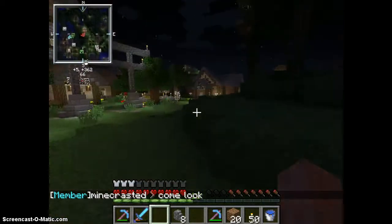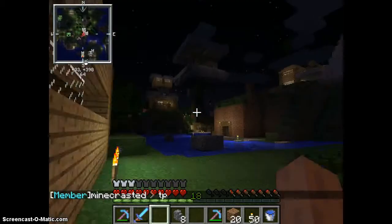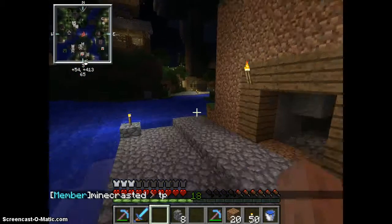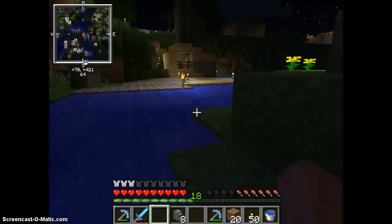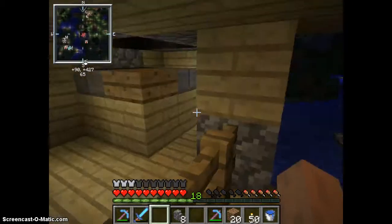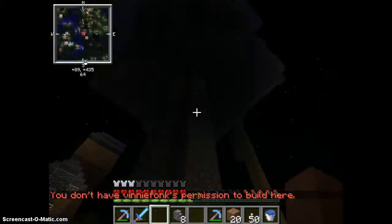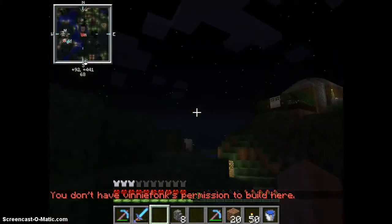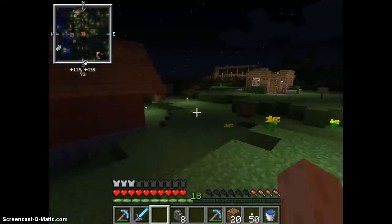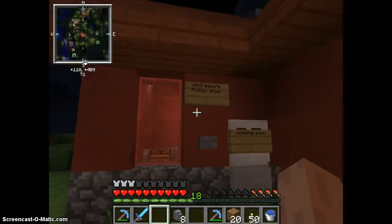We're going to go over here to see the other house my friend built. Oh, there's a big mob farm — that's actually a good idea, because a lot of people are around spawn so mobs are probably usually spawning. And here is my friend's shop. He's building a potion thing — Wilfriel's potion shop, coming soon.